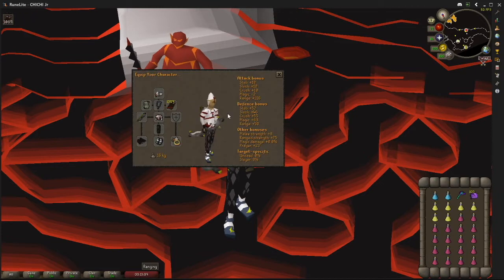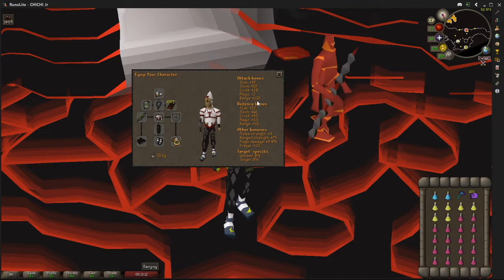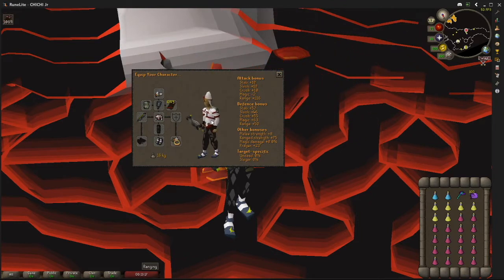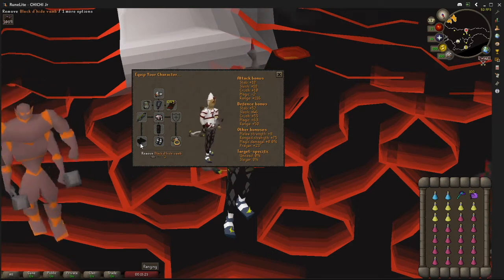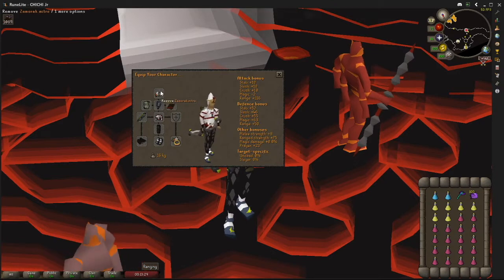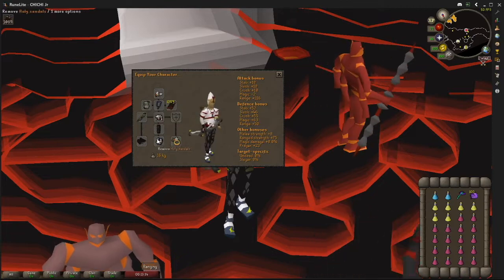To show off the stats a little bit, I'm rocking 116 range attack bonus, which is really, really great. I actually could have used Mithril Gloves as the account does have them at this point, but Black D-hide Vambraces offer a much higher range bonus. To increase the Prayer bonus — plus 23 — and that's all thanks to the Zamorak Mitre, Zamorak Robe Top, Fury, and the Holy Sandals.